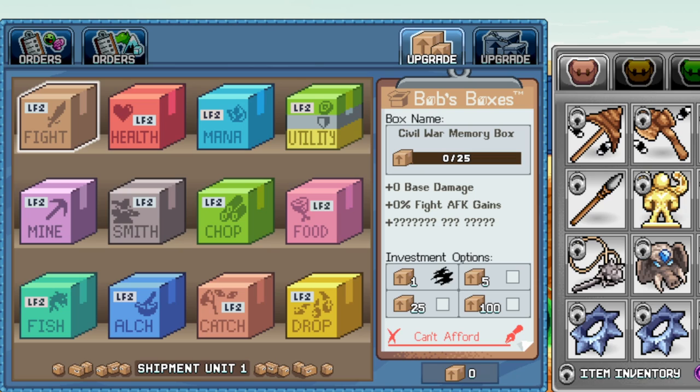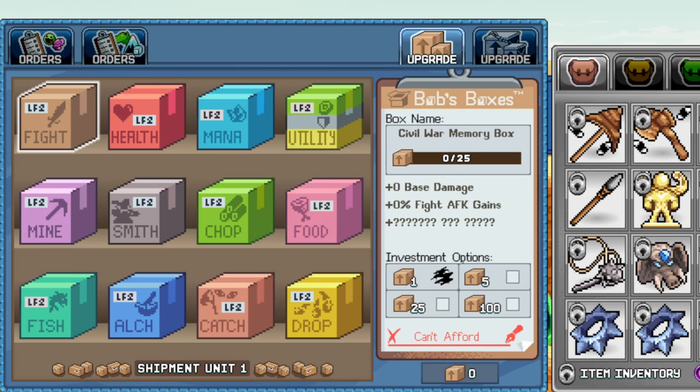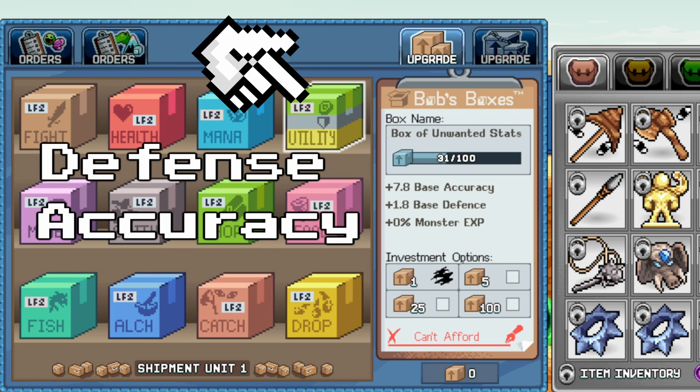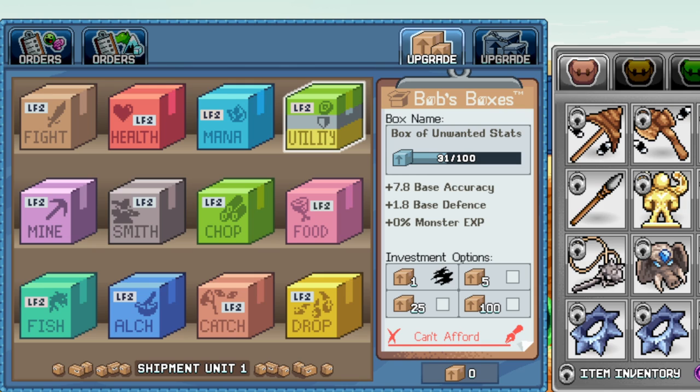For early game, you want to start off by leveling up your Civil War box to 200. This is for the reason of base damage, AFK gains, and crit chance. You'll mostly be using this box for fight AFK games. You'll find out late game that AFK gains is practically bad. I would suggest to use the box of unwanted stats, but due to the party dungeons, the base defense, base accuracy, and monster XP can easily be obtained through spending flurbos acquired from party dungeons.